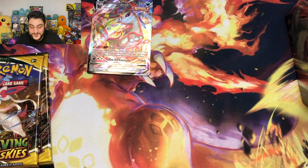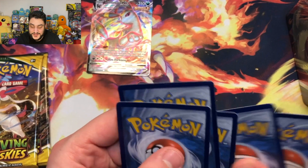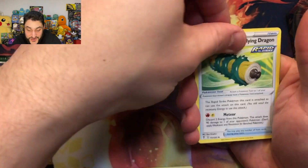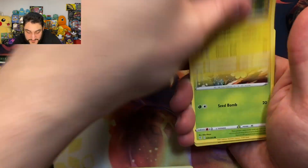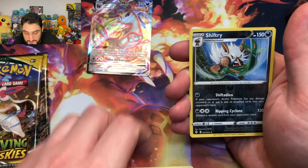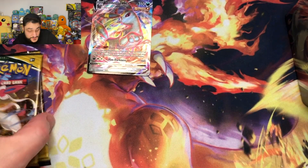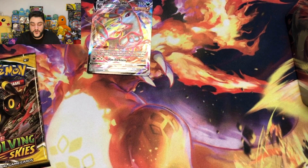Okay, we're into pack number 6 here. We pulled an Umbreon, not the Umbreon that we are looking for, but you know what? It's a start. That's our first hit of the day. I don't think this one's going to have anything in it either. So we are 1 for 6. And into our 7th booster pack now of Evolving Skies — the pull rates on this are just unrealistic.